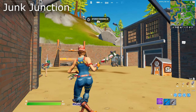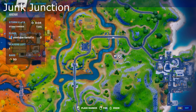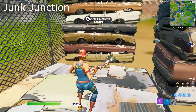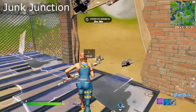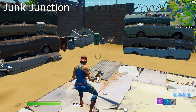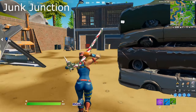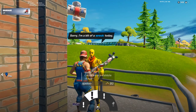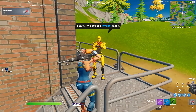All right guys, so the first landing spot we're gonna be talking about today is this Junk Junction spot on the map right over here next to Dirty. I think this is one of the best spots for solo Arena because if you land here, you leave with plenty of car parts every time to upgrade all your weapons. It's actually a ridiculous amount of weapons you can get. Also, if you come over here to this dummy guy, you automatically spawn with 50 gold so you can walk up to him and upgrade a weapon.